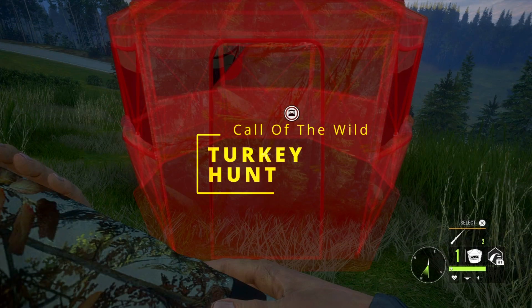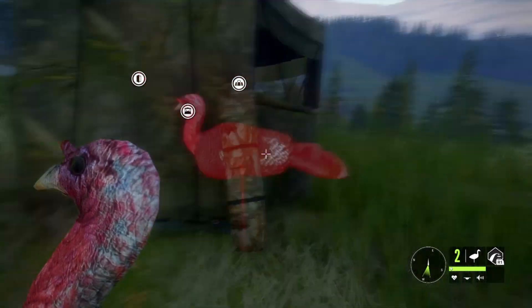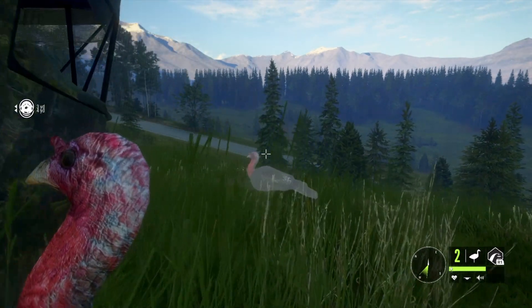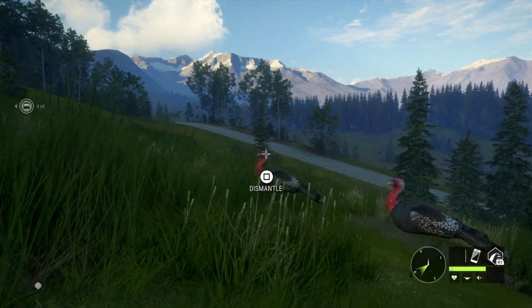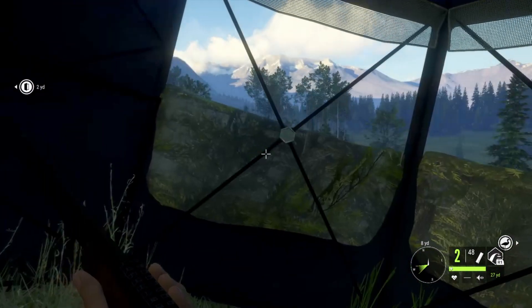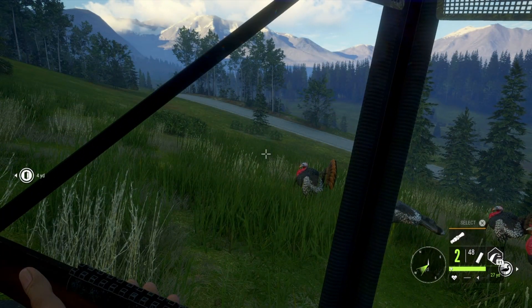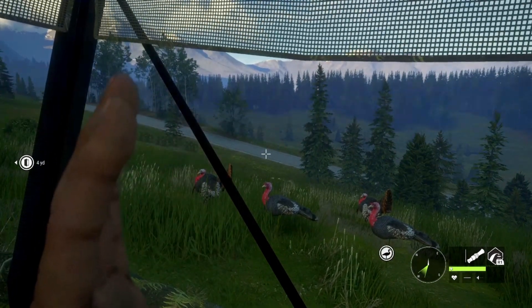Hey guys, welcome back to another episode of Dunnels in the Wild on Call of the Wild. Today I'm going out turkey hunting. As you can see on my left, I got my blind and a couple decoys I'm setting out right now — two hens and two sets of toms. Let's head into the blind and get out our mouth call and try a few calls to see if we can get any response. The mouth call actually sounds really good in this game — tell me what you think in the comments below.